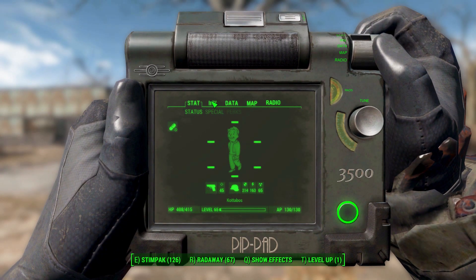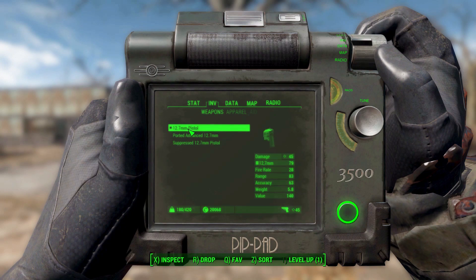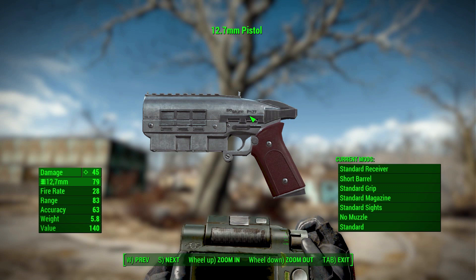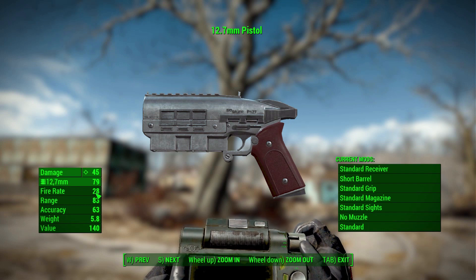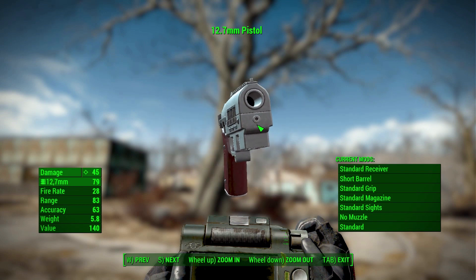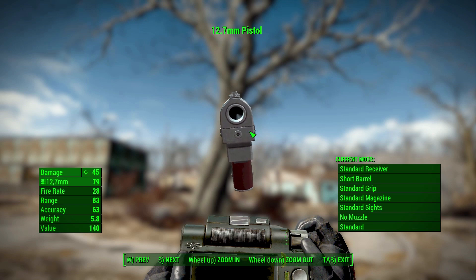What you get here in Fallout 4 with the 12.7mm pistol is quite the treat. This is a very beautifully made Sig Sauer P-127, which does a base damage of 45, uses 12.7mm rounds — a new custom round added in — has a firing rate of 28, so it is pretty slow, a decent range of 83, accuracy of 63, and a weight of 5.8. With these standard attachments, you get just a pretty standard gun with one hell of a gigantic barrel — that is just massive.